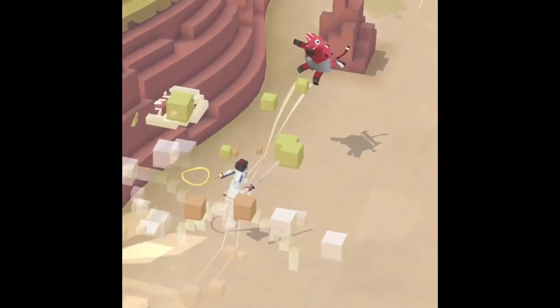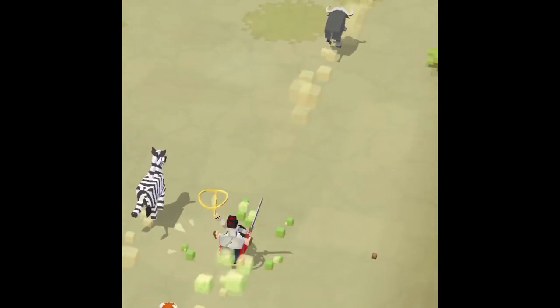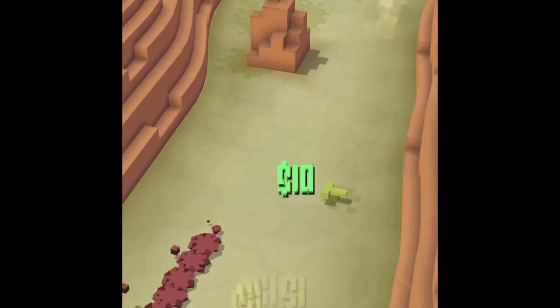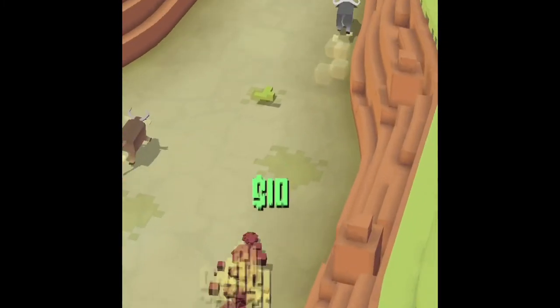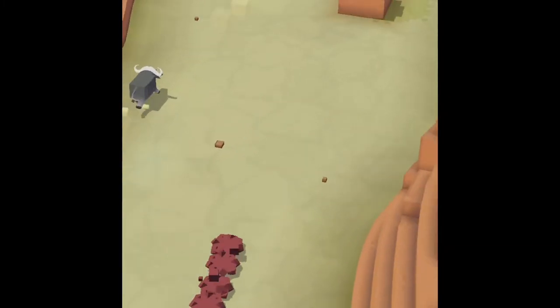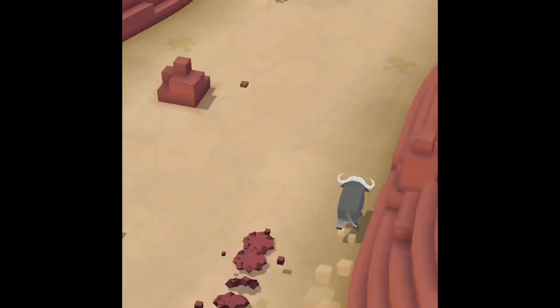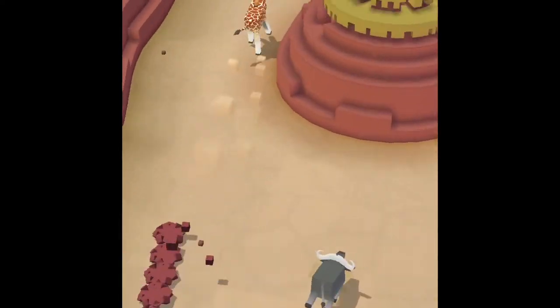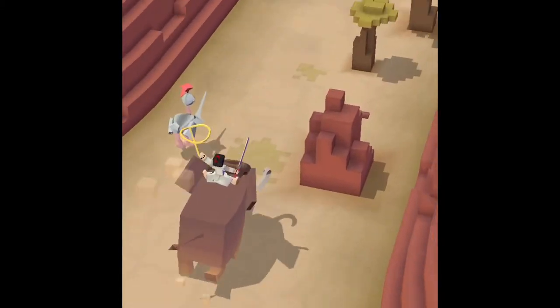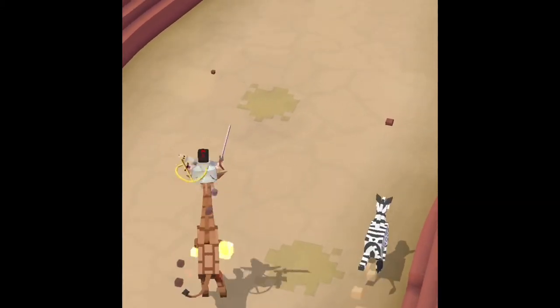I was actually worried there — this is actually surprisingly difficult. Whoa, wombats are very destructive! Me and ninja the bomb bat are gonna do this again. 500 meters, 600 — doing pretty good so far. Gonna quickly dodge around some of them. This is a lot of money — I'm getting like a thousand coins this run. I got the giraffe, it threw me.